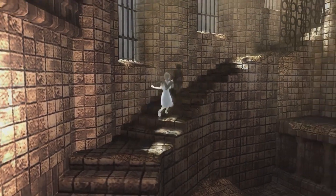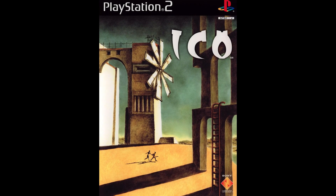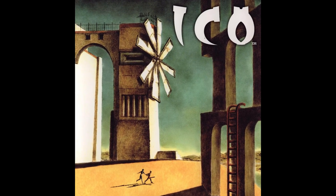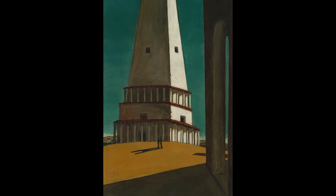Ueda's passion for storytelling is clear in ICO, but you might not know he even painted the beautiful box art for the Japanese and European versions of the game, basing it on 'The Nostalgia of the Infinite,' an early 20th-century piece by Italian metaphysical painter Giorgio De Chirico. Anyway, here's the box art for North America.